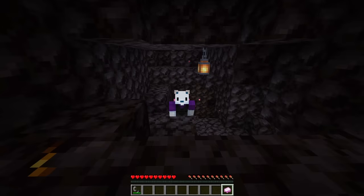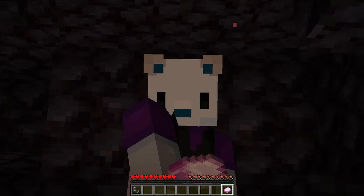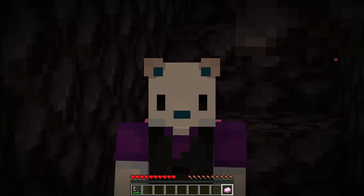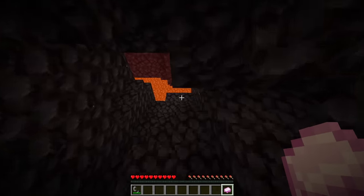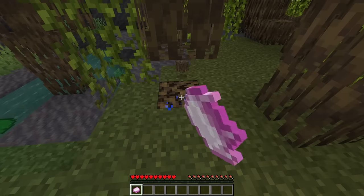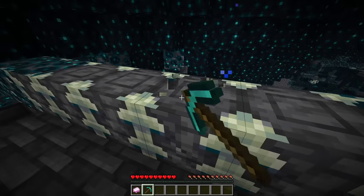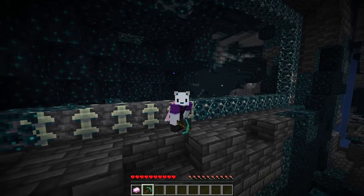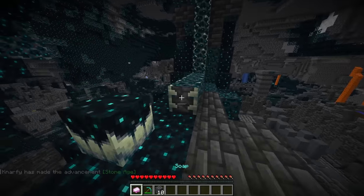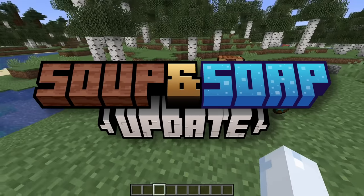In a bastion — oh, gross — there's gold on the blackstone. Washing gold out of gilded blackstone is a little satisfying, but you're getting rid of gold, which is a little weird. In a mangrove forest, muddy roots — just give them a nice little clean and they're good as new. And you can't mine reinforced deepslate out of your ancient city? Well, just un-reinforce your deepslate. This definitely is not overpowered at all. Soap is fantastic — that is the Soup and Soap update.